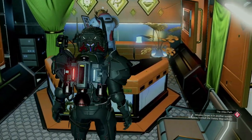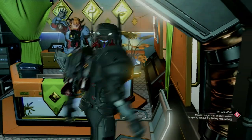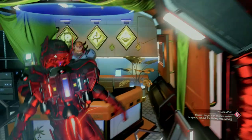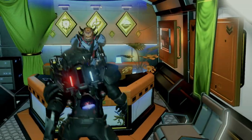Yeah, hi, can you hand me that nav data behind you, please? It's on the counter, it's right in front of you. Can you just, yeah, hi. Can you just hand me that? Yeah, the nav data. Blue cube, it's a glowing cube. Please. Right behind you. Fuck's sake.